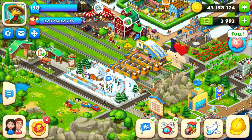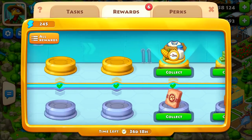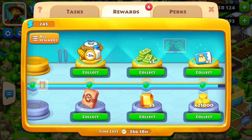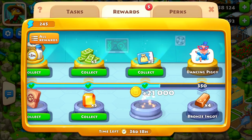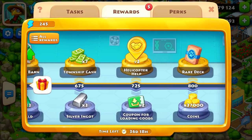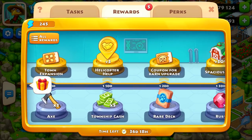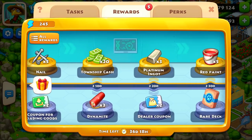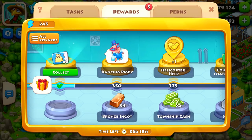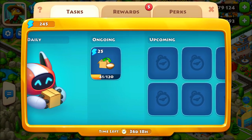You also get coins in the Gold Pass. You don't need to buy the Gold Pass because some coins are available in the free tier. In the bottom row of the Gold Pass I can see 37,000 coins — that's not a small amount. I already collected two rewards. You just have to complete the tasks shown there.